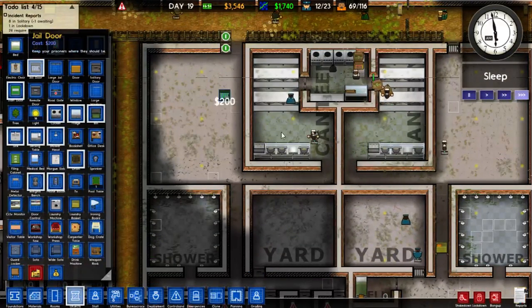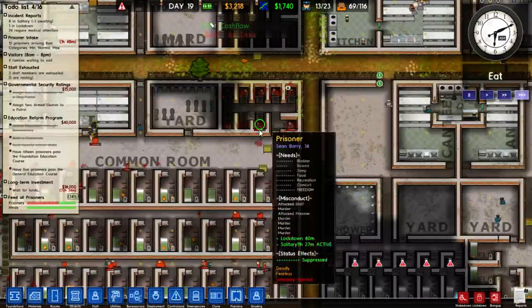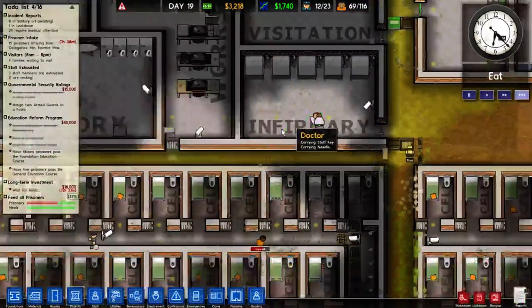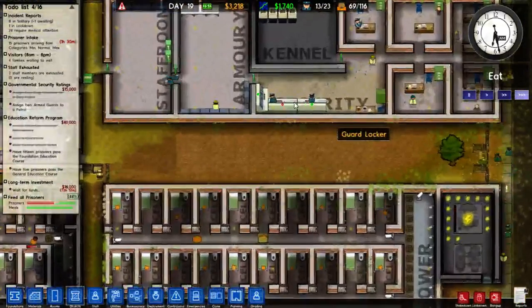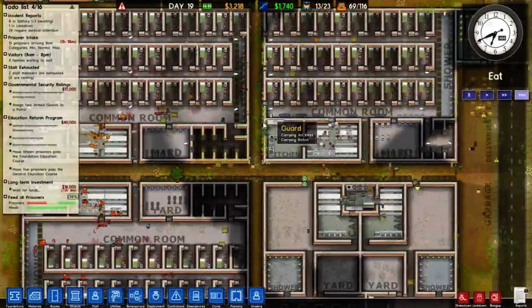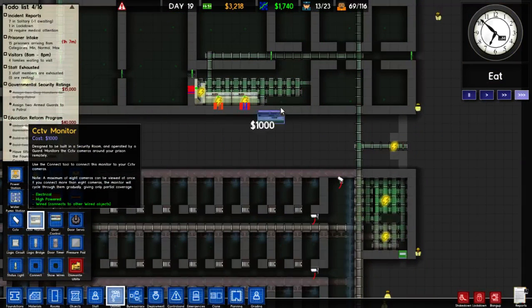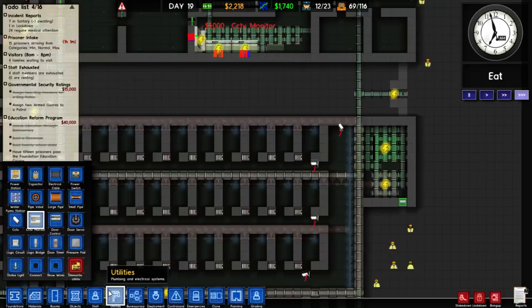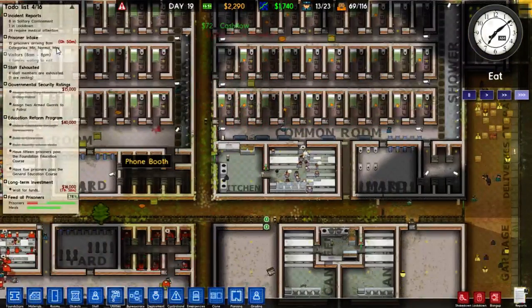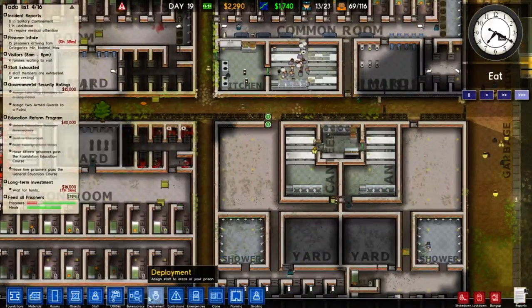We're also going to put some jail doors here so prisoners don't think twice about escaping. We've got lots of people in solitary and 24 people require medical attention — I think we replenished our supply of doctors; we now have two doctors again. We also need to set up CCTV in this area, something we've been quite lax about so far, so that's going to get done today. We have 15 prisoners arriving and I'm not quite sure if they're going to be max, minimum, or normal security, so we'll have to wait and see.